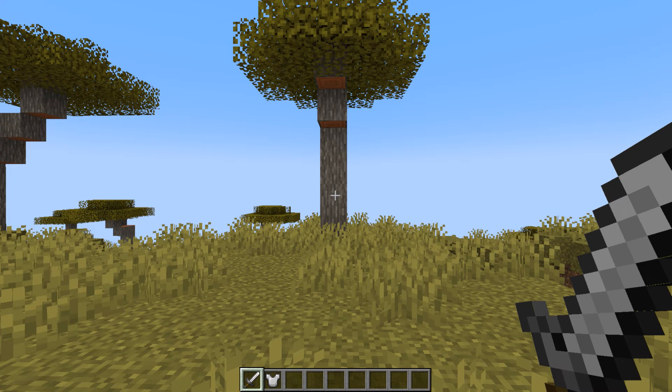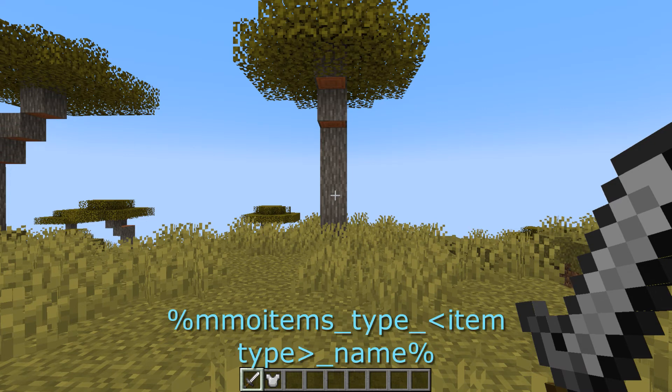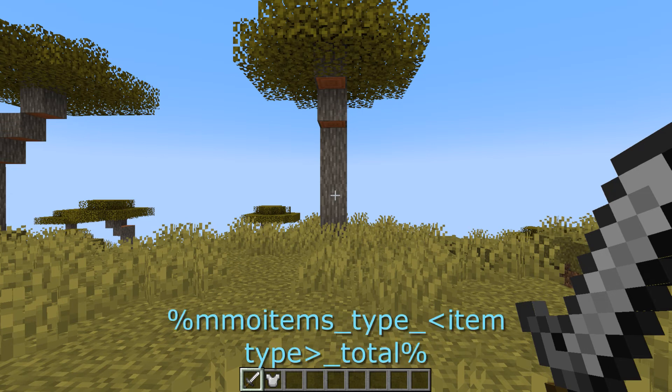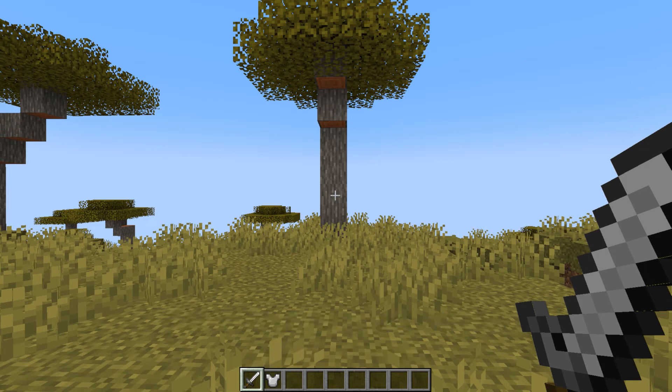Then we have the MMO items underscore type underscore item type underscore name, which basically shows the name of the weapon that you're holding. And then the type underscore item type underscore total basically shows — let's say you have a healing potion — how many of those you currently have.